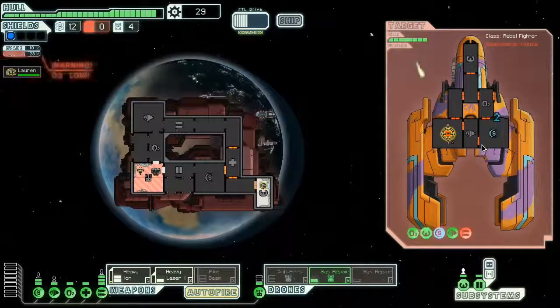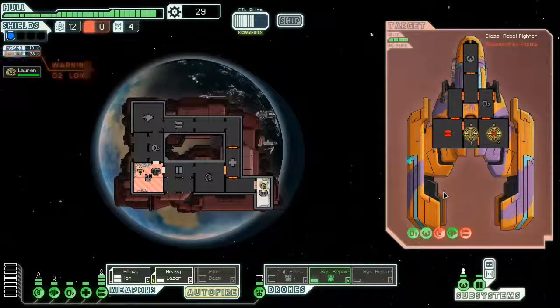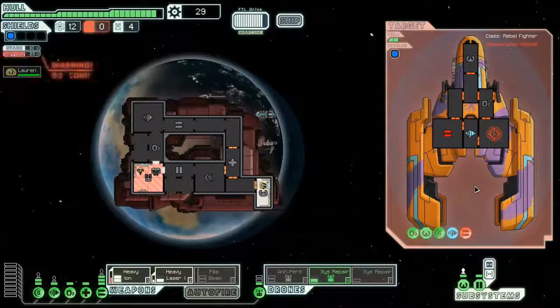A big question I see from people who bought Faster Than Light is: how do you win? It's one thing to win on easy — you figure out the basics and eventually you'll get there. The bigger issue is how do you go from easy to normal? The number one thing that really helped me was watching other players and noticing that they target the weapon system. I was always spamming for shields, and maybe that's where I dug myself in a hole.